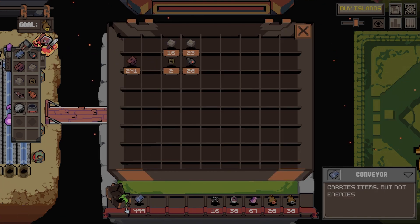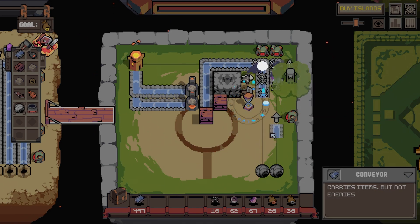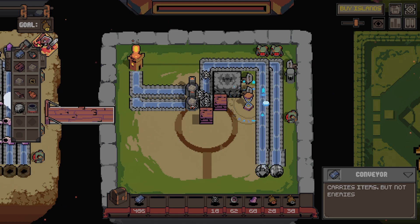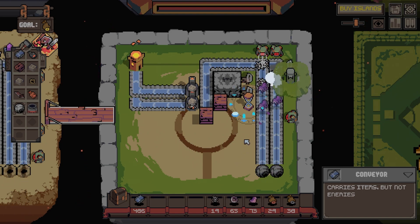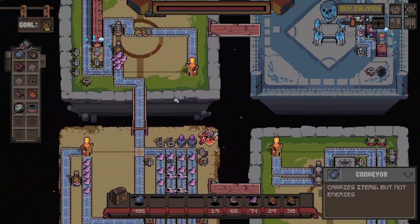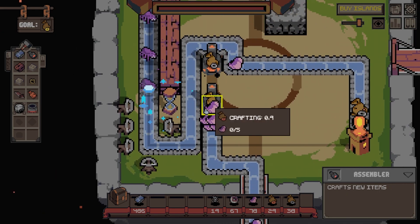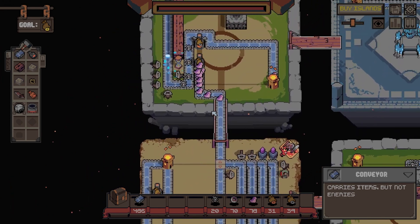And then we'll get these because they're going to get killed really quick. Put them going up that way. So there's quite a lot of damage on them - that's good. So that's giving us more - this is becoming a bit of a problem. We're putting too much through, yeah it's becoming a bit of a problem.